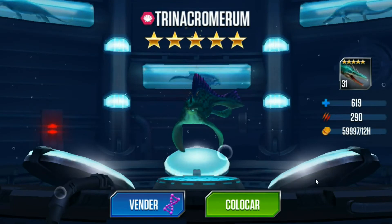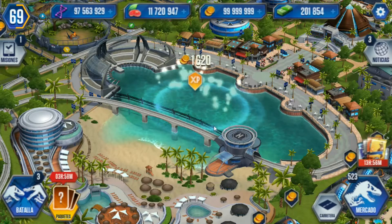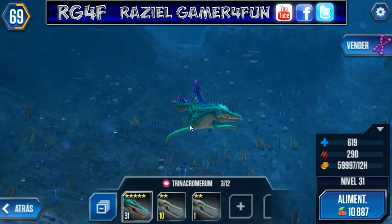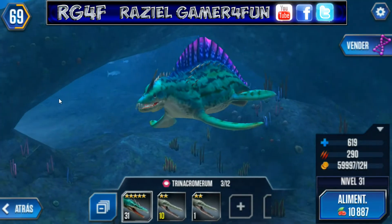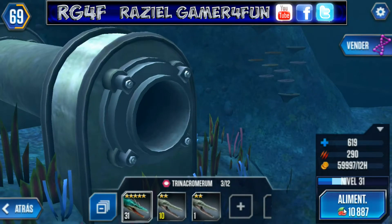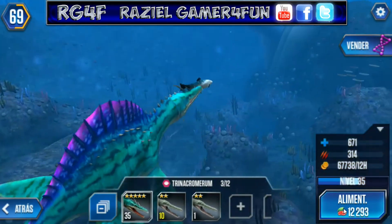Okay guys, this is the level 40 design. Look at this beauty — I like it. I will show you the feeding animation and the level 40 stats of this Trinachromerun.